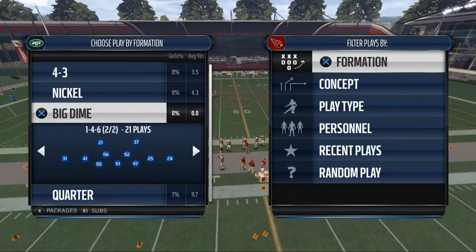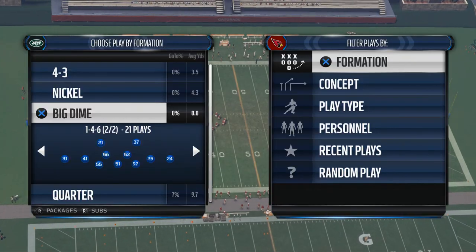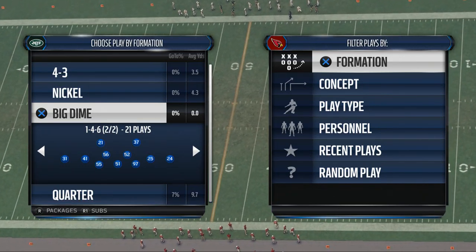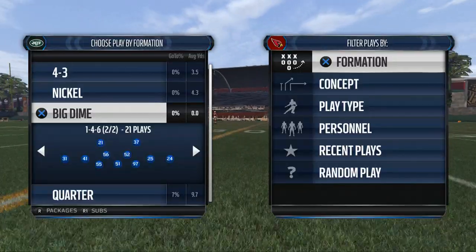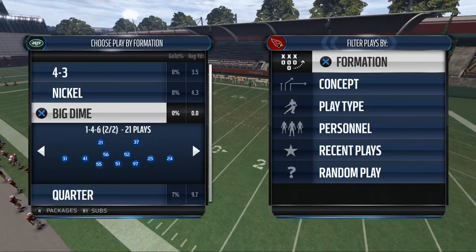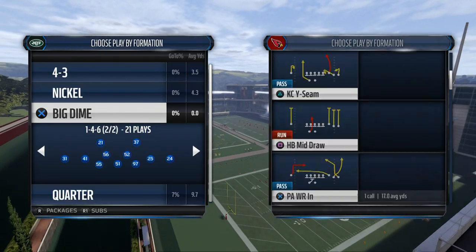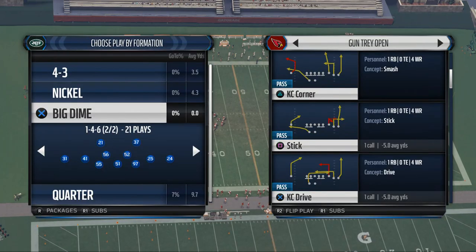This is a really interesting formation because it gives you dime personnel with a lot of options for blitzes, alignment, and hot routes. You get one defensive lineman, four linebackers, and six defensive backs — really good personnel, especially with man coverage being one of the better coverages to play this year. Today I want to talk about a blitz out of the Two Man Under.